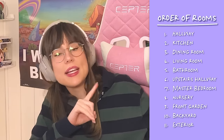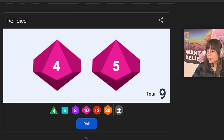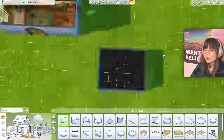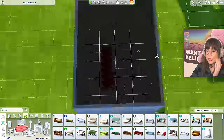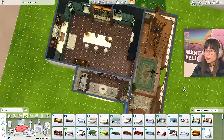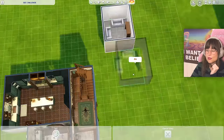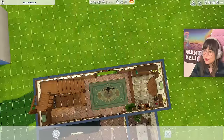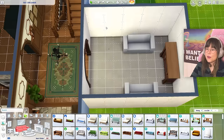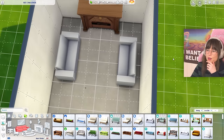Next on the list is the living room. Let's roll — one, two, three — four by five! Four by five sounds kind of small. Can I even fit a couch in there? Okay, I can. Oh no, where's the bathroom going to be? I need a bathroom down here — I didn't account for that. Well, maybe I can have the fireplace here and two couches, and then a door to the bathroom over there.